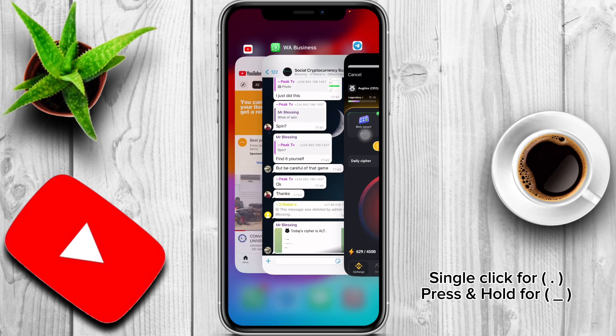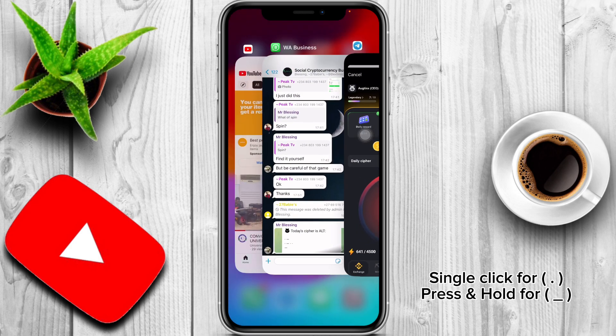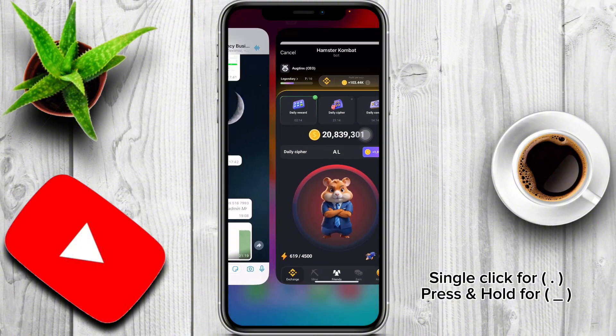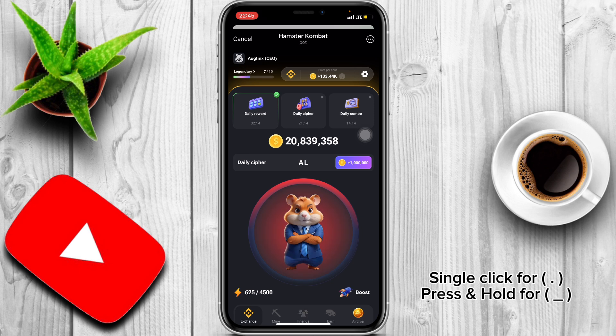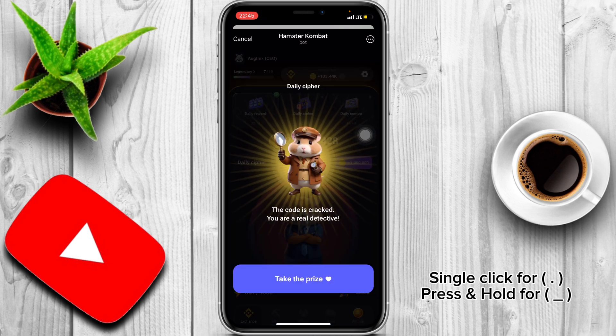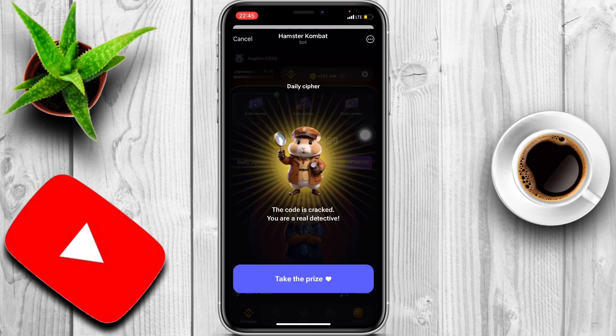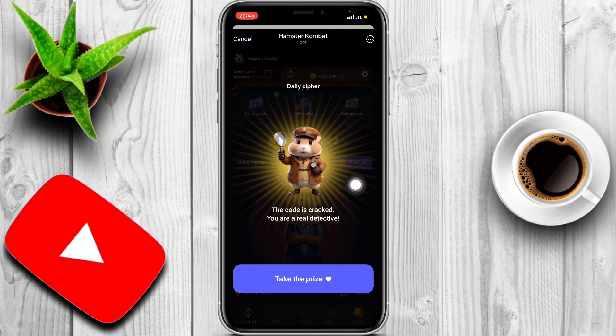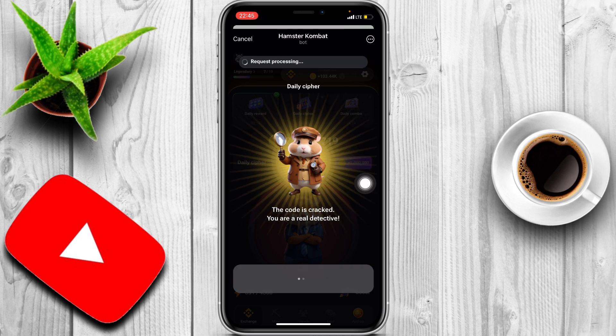That's for the letter A. Then we have dot-dash-dot-dot, that's for the letter L. And then we have dash — that's it. So you can see that I have claimed the 1 million coin daily cipher. You just click 'Take the Prize' and you will see the daily 1 million coin reward confirmed.